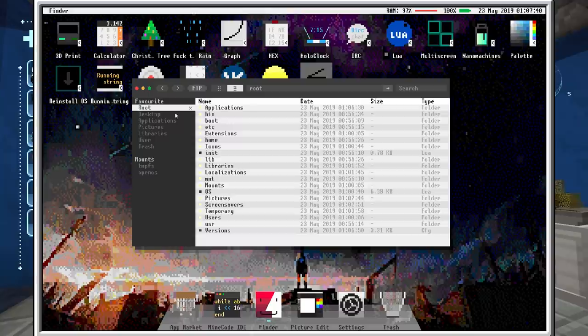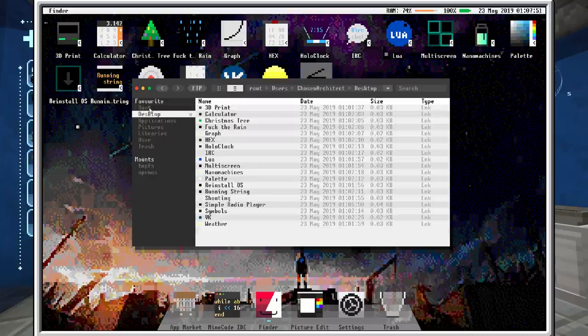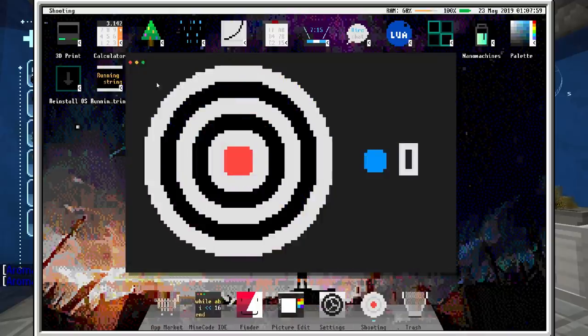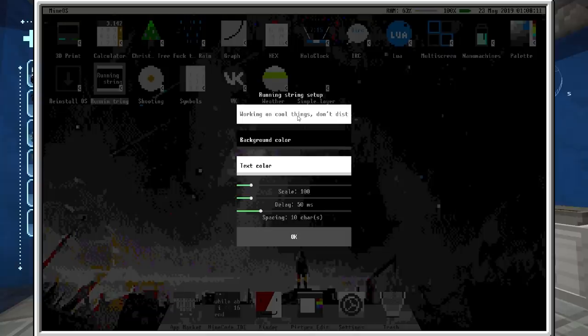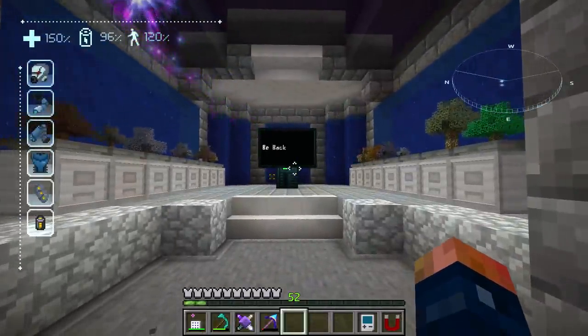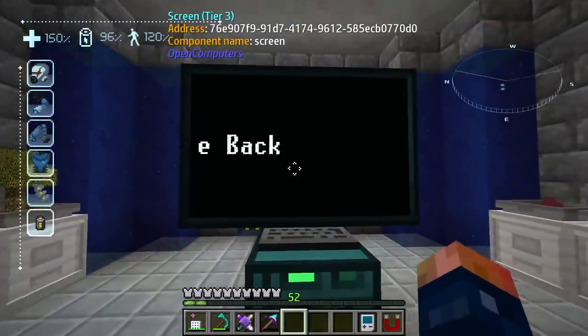You have a fully functional Finder — like Finder in Linux and Mac. Right here is your browser. You have your applications, your desktop, your root, all kinds of different stuff. You have a Symbols Manager. There's also a really cool one where whatever you type in here you can change the color and things like that, hit OK, and it will just stay scrolling — you can have scrolling text running right from the OS.